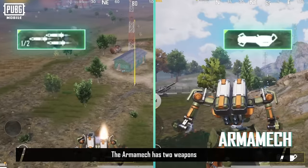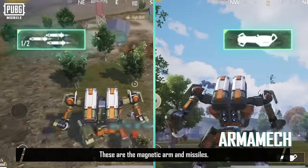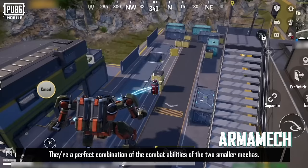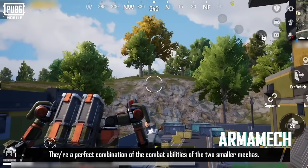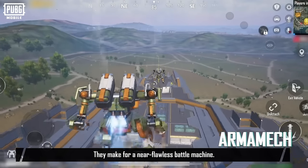The Armamek has two weapons that you can switch between at any time: the Magnetic Arm and Missiles. They're a perfect combination of the combat abilities of the two smaller mechas, making for a near-flawless battle machine.